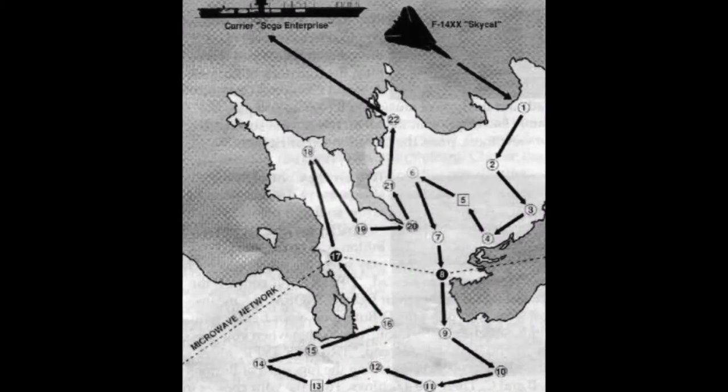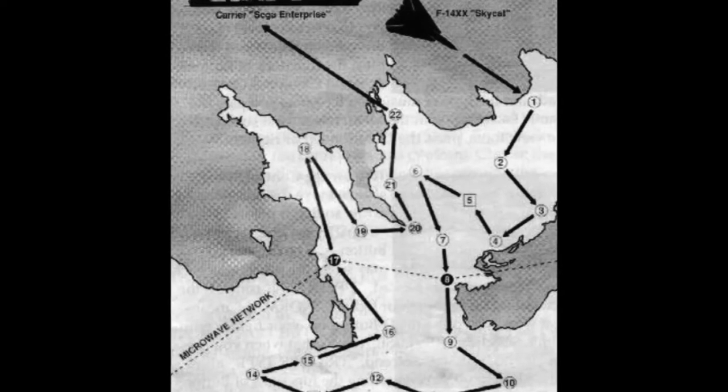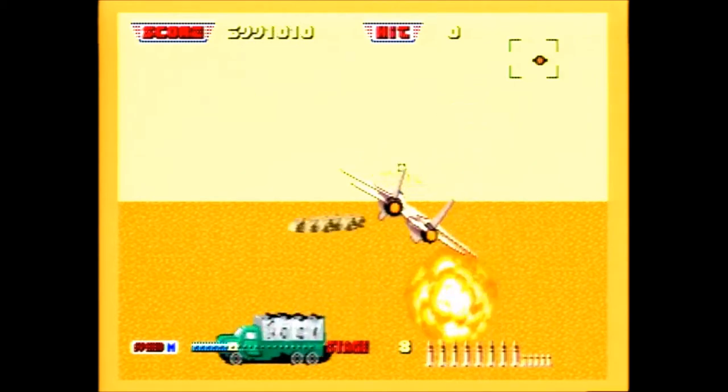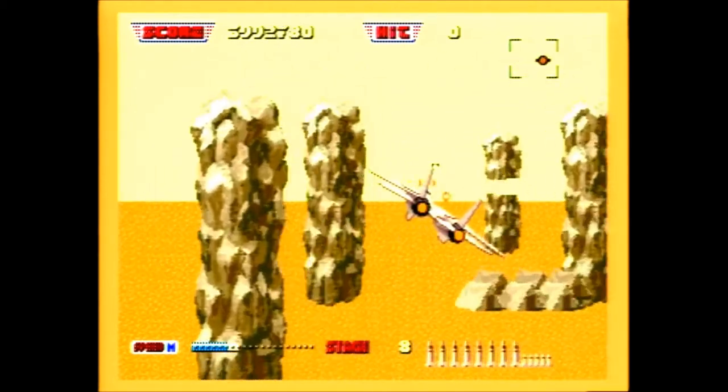The game is comprised of 23 stages. The manual actually has a decent map showing you the route you're taking, although you don't need to worry about which direction you fly in the game. Stages 8 and 17 represent the microwave stations you're trying to destroy.